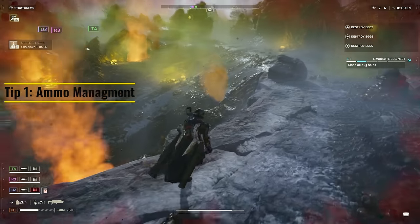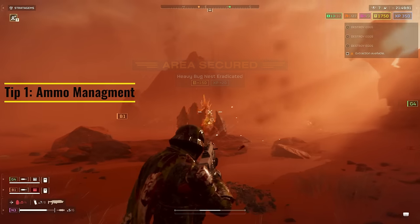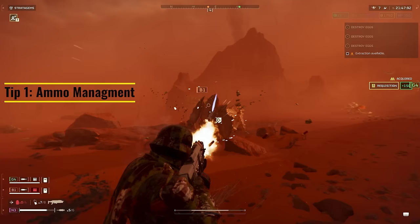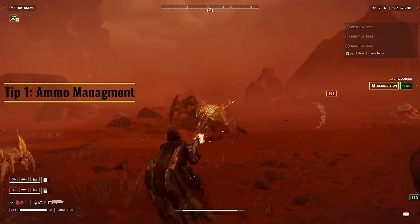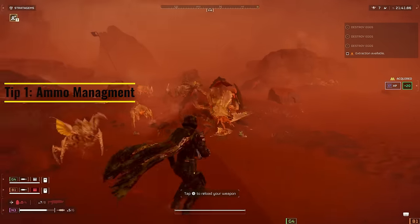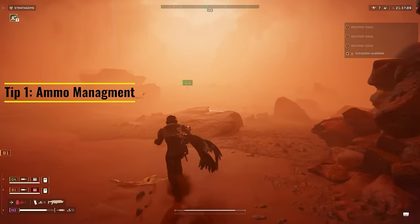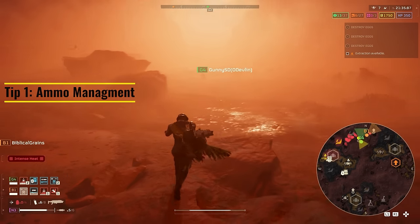If you run into a medium enemy type like a Nest Defender, don't shoot it in the head where it's going to take longer to kill it. Opt to go for a position on it like its side or back, where it won't take as many bullets to kill. This may be one of the most important tips, because bullets go quick with the Breaker Spray and Pray, and when you're running with a full team of 4, resupplies are going to run thin.